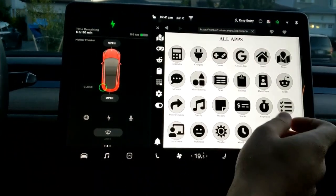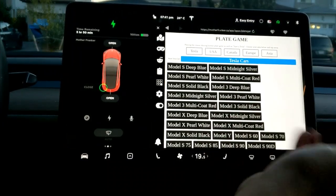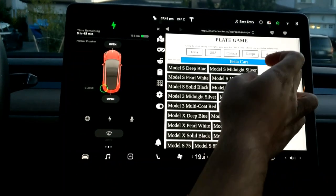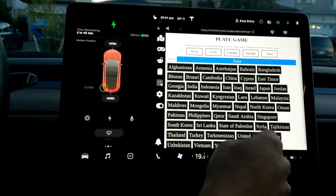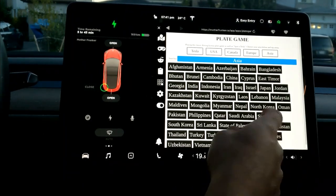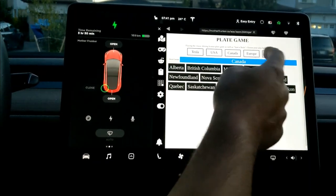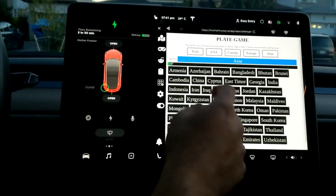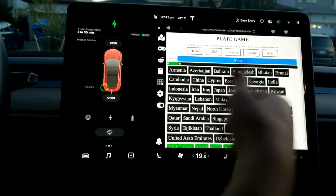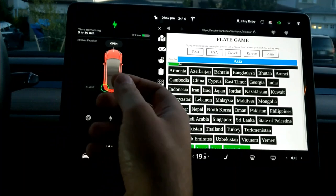Up next is the Plate Game. This is the newest thing I added in the last update and it was a pretty big one. I have Asia now — all 48 countries, as listed in the release notes. It works the same as the other regions, no different than Canada or Europe. You just go along and click the plates that you see, and it works like that. So Asia is now in the Plate Game.